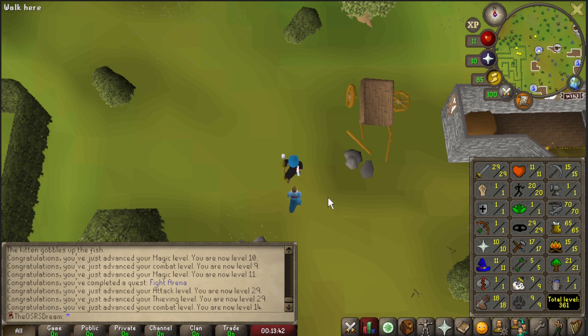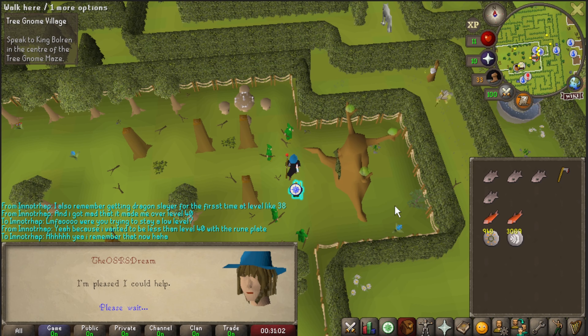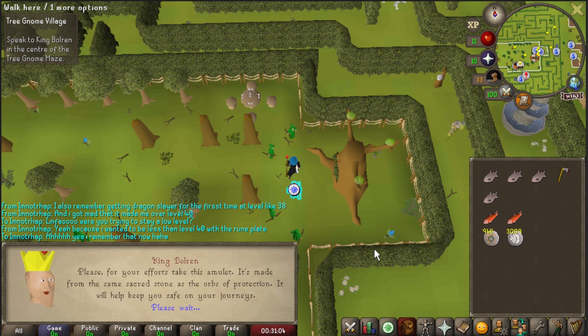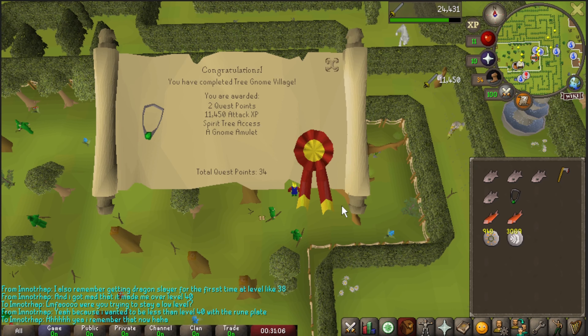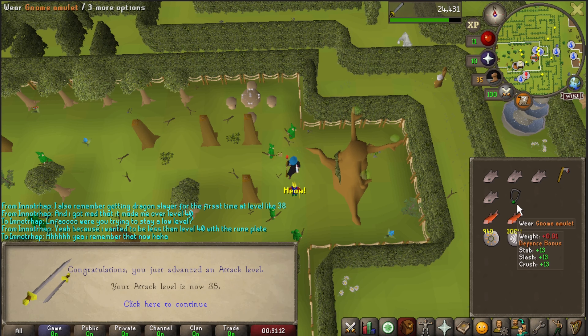Here we are completing Tree Gnome Village — an amazing quest for any account. Unlocking spirit trees as transportation is super nice, and we get a best-in-slot necklace with plus 13 stab, slash, and crush bonus defensively. We're all the way up to 35 attack and 15 combat. Then Witch's Potion is done, getting us over 13 magic, which unlocks Fire Strike.